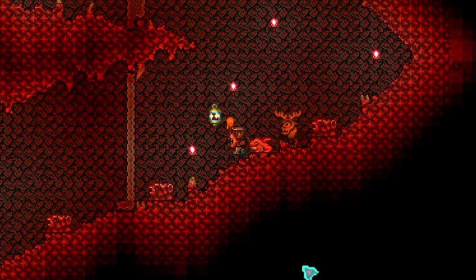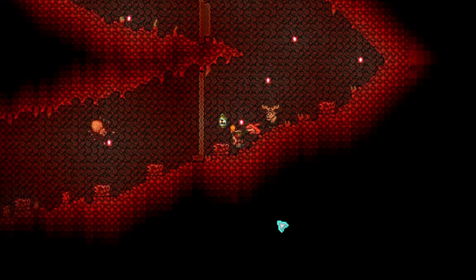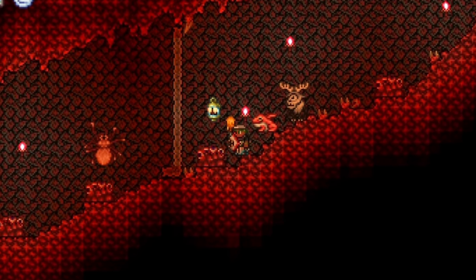Now, assuming you have all your materials, you will need to go to a demon or crimson altar in your world. These are generally found inside the corruption or crimson caves, but they can also be found deep underground in the cavern layers of your world as well.